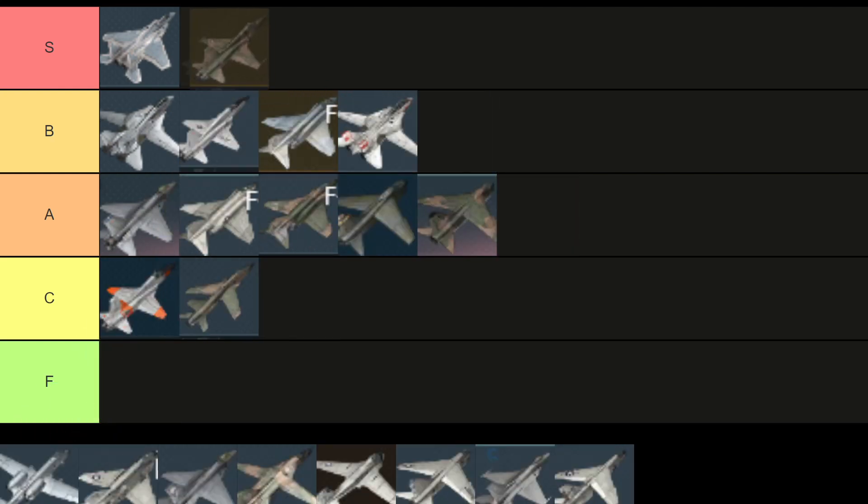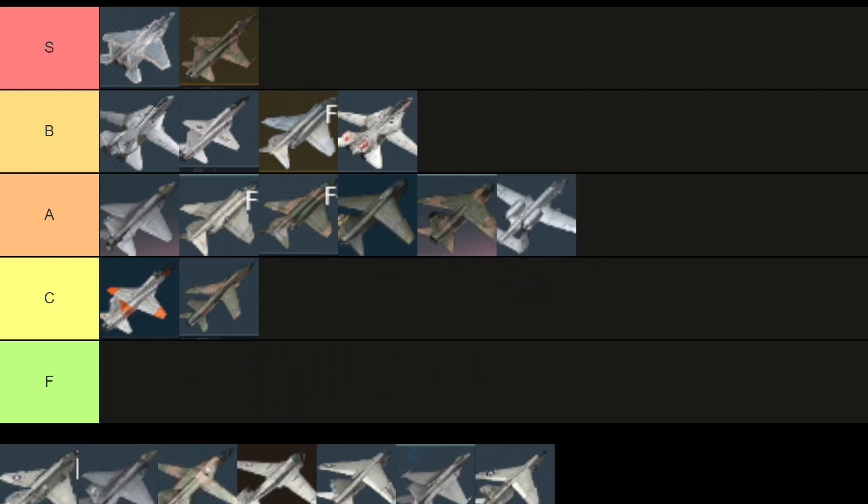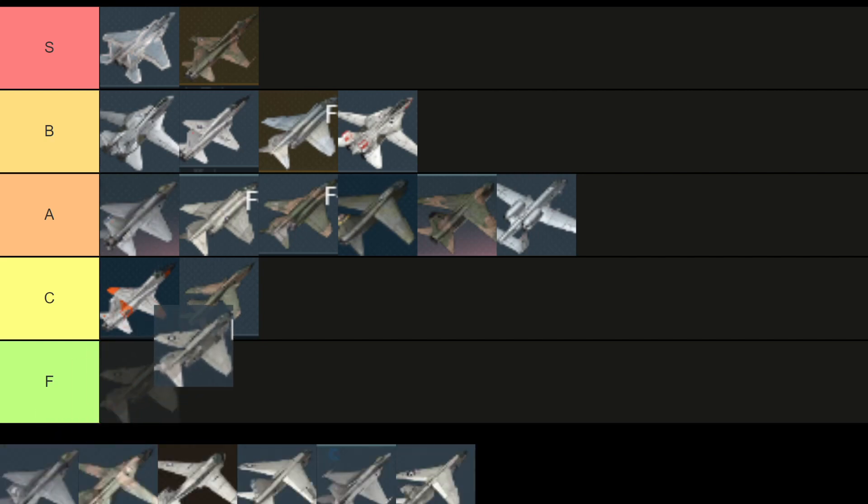I know this is going to shock people, but the F5C is an S tier airplane. It is an amazing plane for grinding and you can't go wrong with it ever. The A10A Late is an A tier aircraft for me — it's a really good platform, but I would rather bring something with more speed to it.